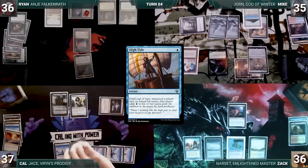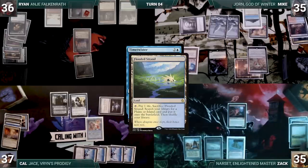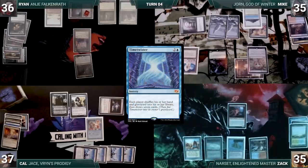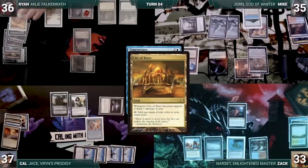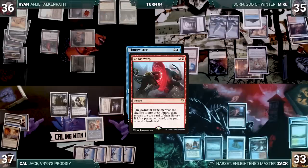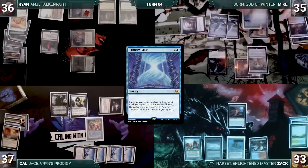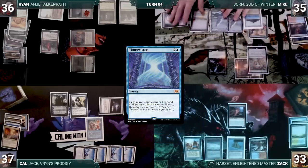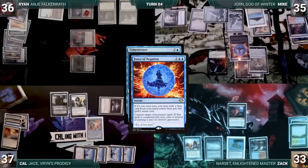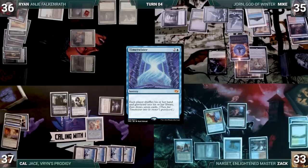Kal moves to Plan B and casts Time Twister. In response, Zac cracks his Flooded Strand for a Steam Vents untapped, paying 2 life. Ryan activates Anya discarding City of Brass and drawing a card, then casts Chaos Warp targeting Winter Orb — it resolves, shuffling Winter Orb away and revealing a Flooded Strand onto the battlefield. Mike responds by hard-casting Force of Negation targeting Time Twister, but Zac casts Dovin's Veto to counter it. Force of Negation is countered and Time Twister finally resolves.